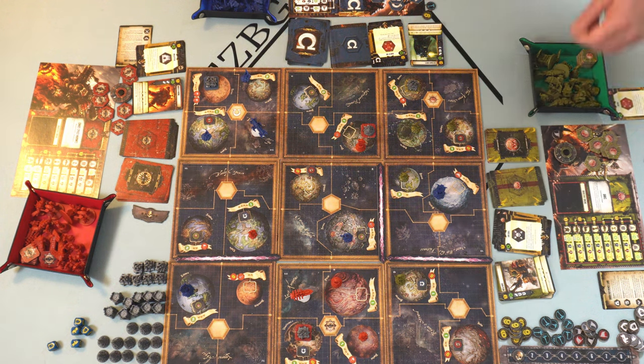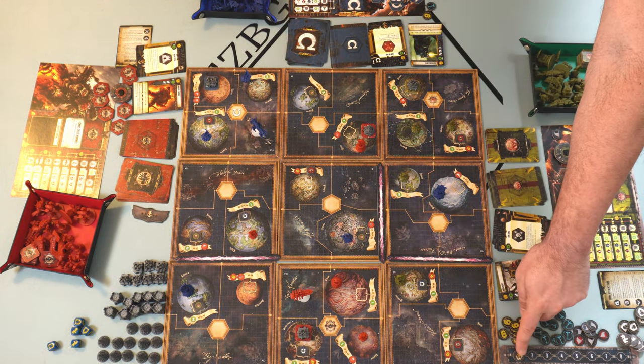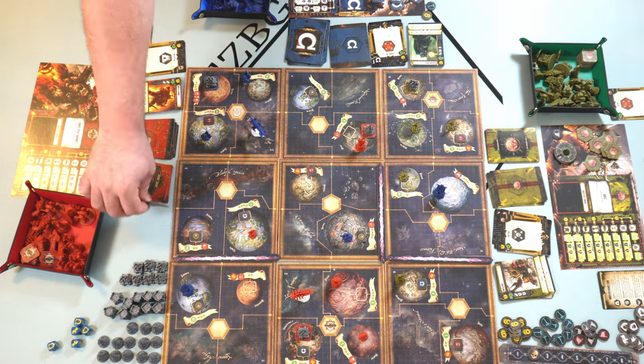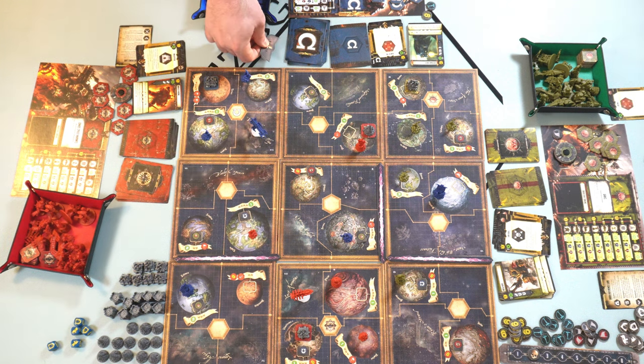The last step is the end of round: move the round marker one step to the right, then pass the first player token one location clockwise. Thank you so much for watching — I hope you understand that Forbidden Stars is an amazing game totally worth playing. Take care and I'll see you next time.